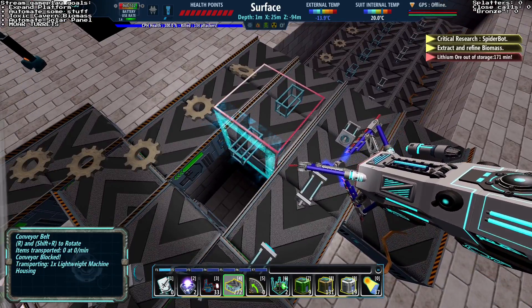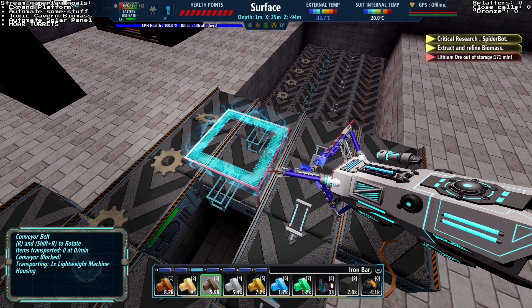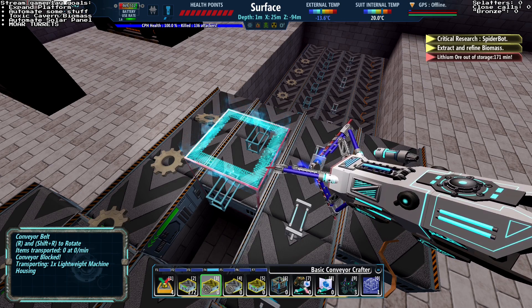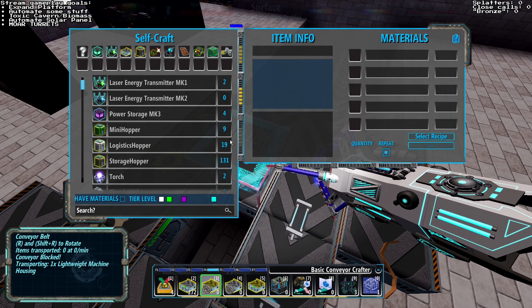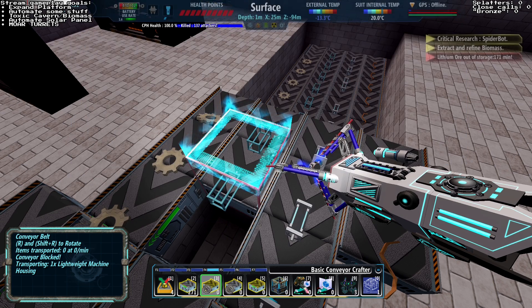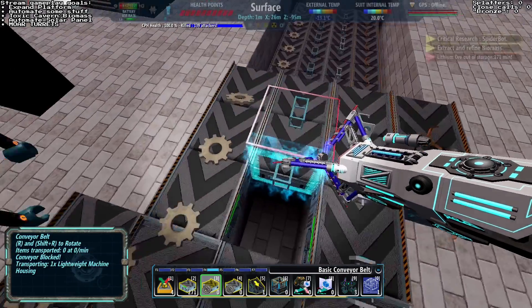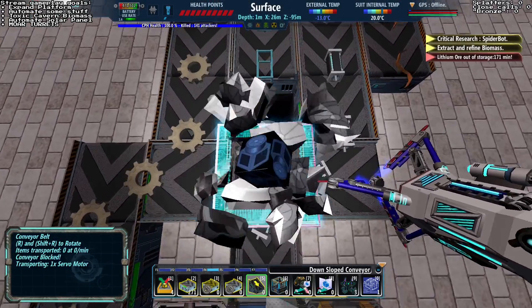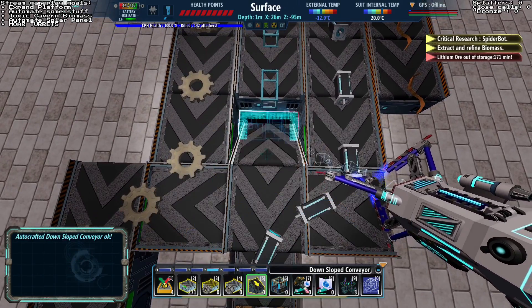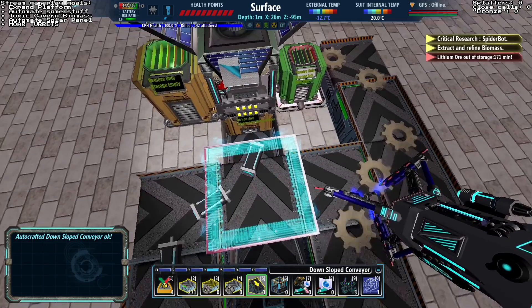Oh, can I actually use a downsloped conveyor here? I'm probably not going to need basic belts anymore. There we go — it works! Awesome.